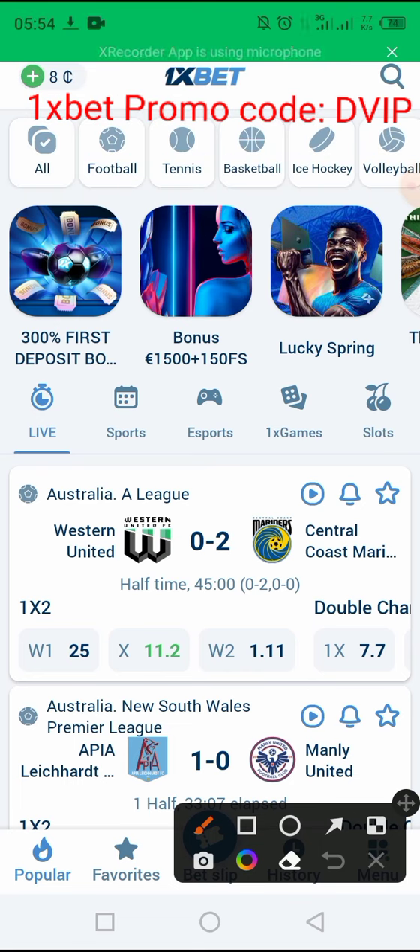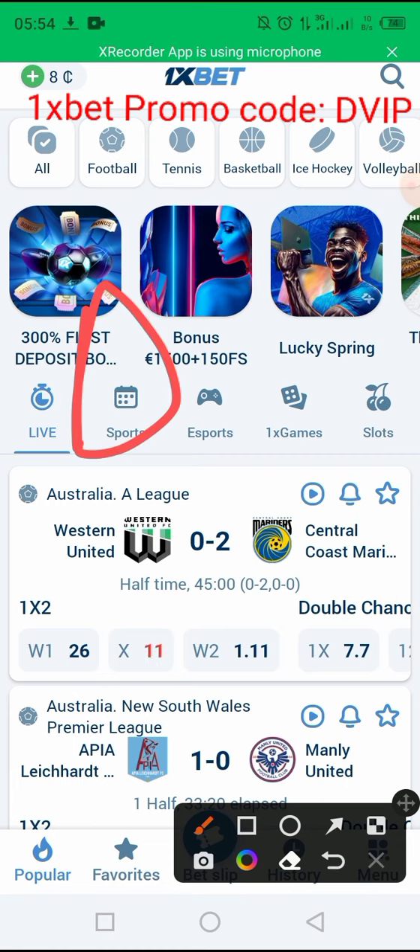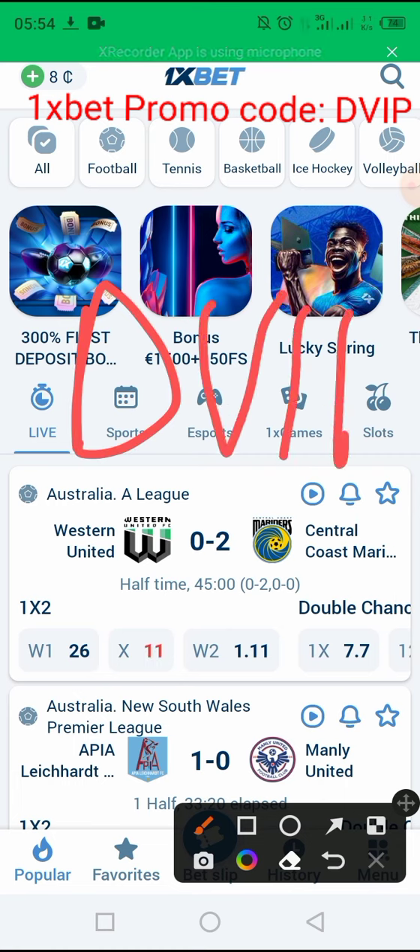Don't forget to use the best promo code in the world. If you have an account, you can delete it and create a new one with the promo code DVIP — all in capital letters. This promo code will give you a 200 percent bonus on your first deposit, and also 25 percent of the total amount you lose during the month.